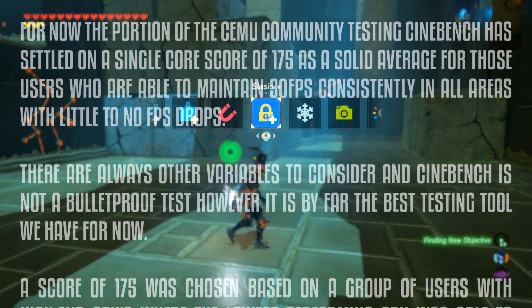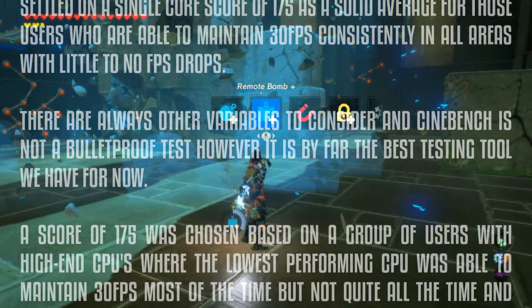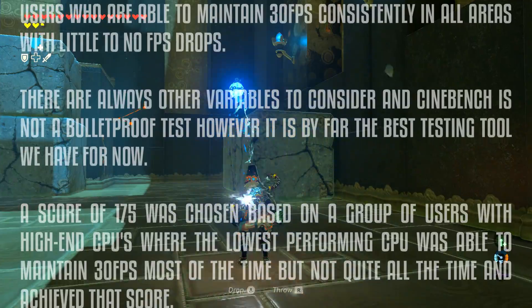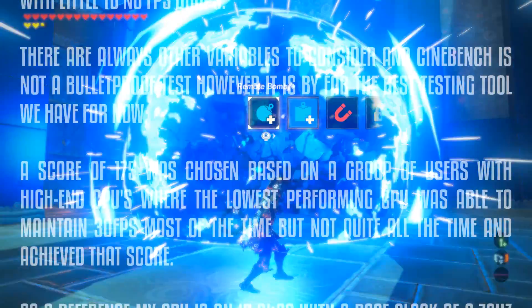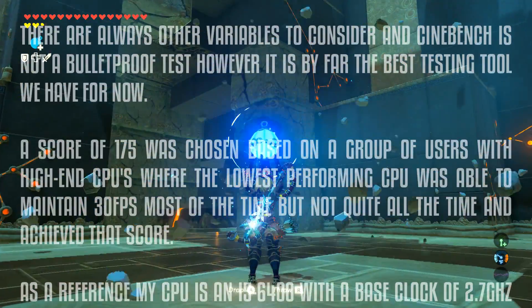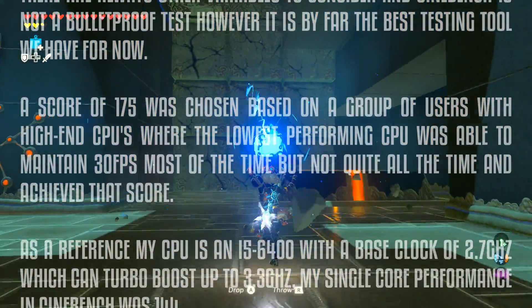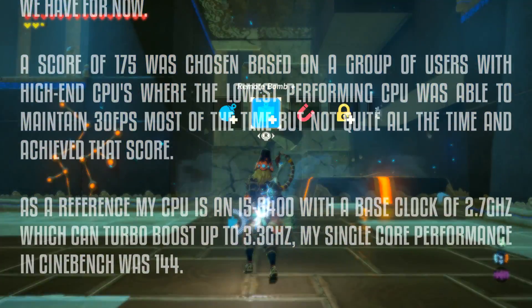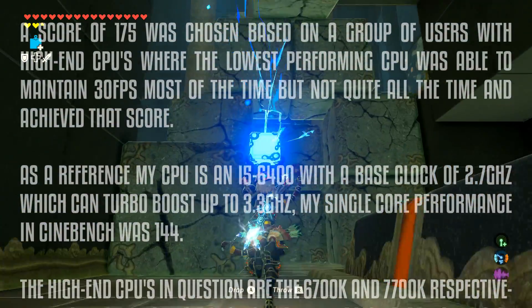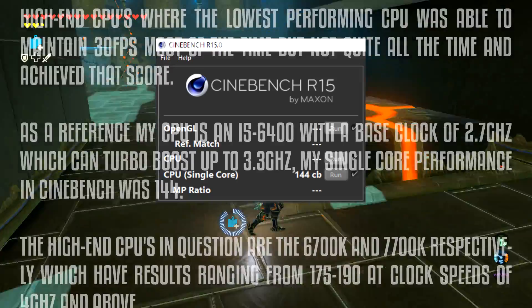A score of 175 was chosen based on a group of users with high-end CPUs where the lowest performing CPU was able to maintain 30 fps most of the time, but not quite all the time, and achieved that score. As a reference, my CPU is an i5-6400 with a base clock of 2.7 GHz which can turbo boost up to 3.3 GHz — my single core performance in Cinebench was 144.